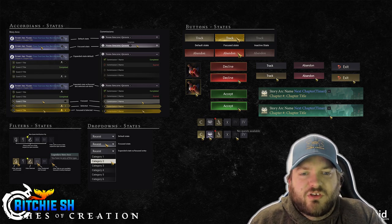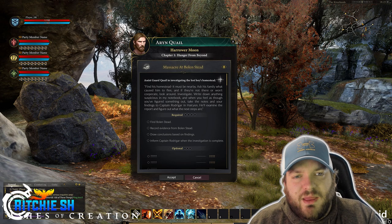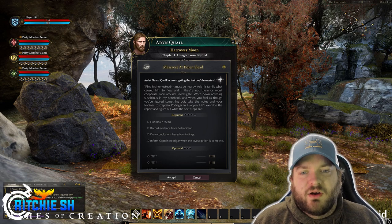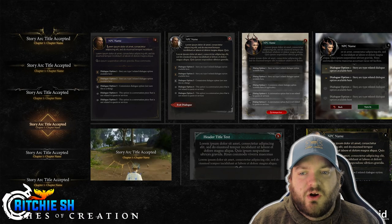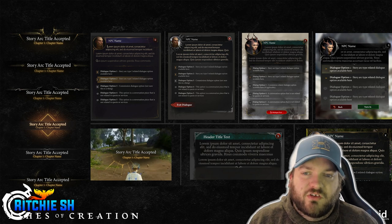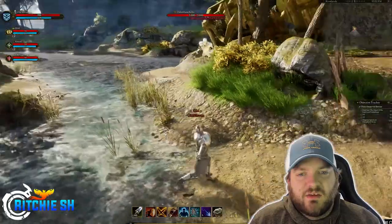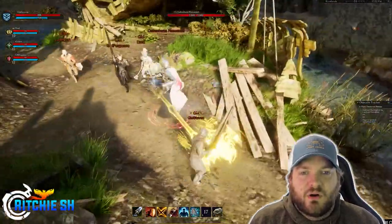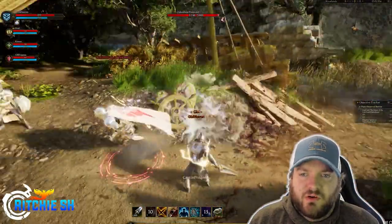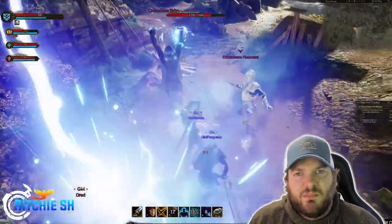We do have quests that talk about a missing boy, sending you to investigate where he ran off to and what scared him — probably a placeholder quest with no big spoilers. One thing I noticed though is that each quest appears to be tied into a story arc that has multiple chapters. You don't see 'quest accepted,' you see 'story arc accepted,' and then the chapter number and its name below that. Steven did tease in the stream that their questing will be a bit different than what we're used to in MMORPGs, so perhaps this is what he was referring to — giving us story arcs to complete that tie together instead of miscellaneous quests that really don't have any meaning to them.